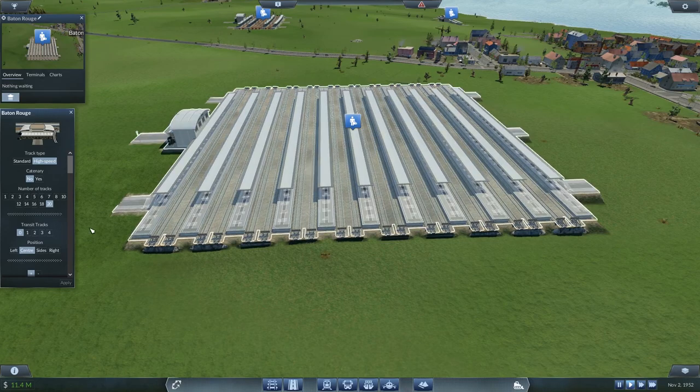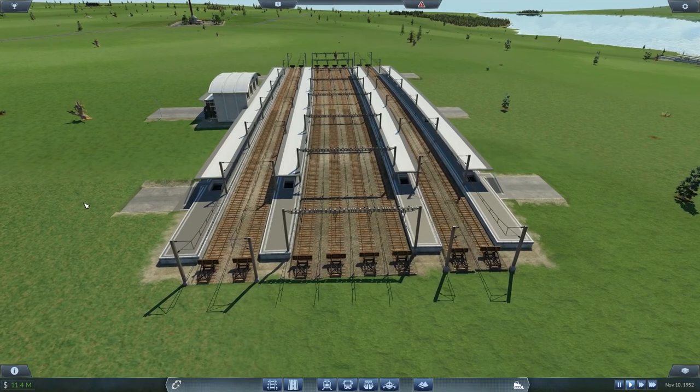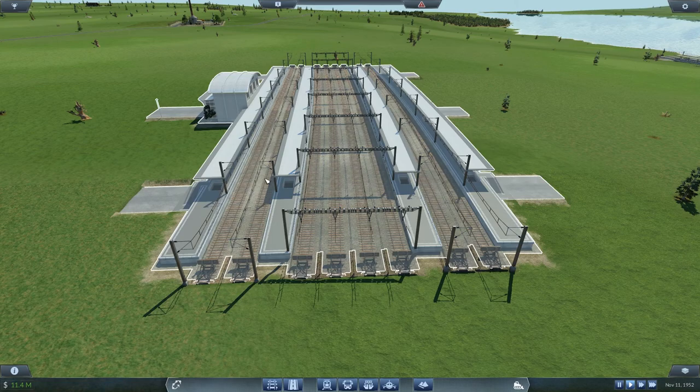Now, you can have up to four transit tracks. A couple of good ideas for transit tracks — for instance, you have a couple of local passenger lines and you want some express lines going down the middle. Not a problem! This wonderful example here is just that. You've got six platforms here, so you've got platforms one, two, and three. You've then got two passing tracks in the middle which do not stop at a platform, and then you've got tracks four, five, and six.